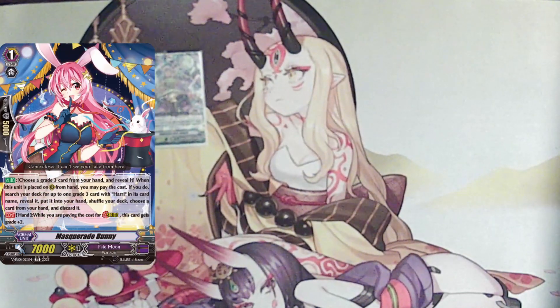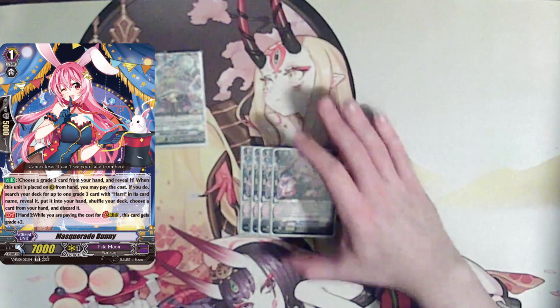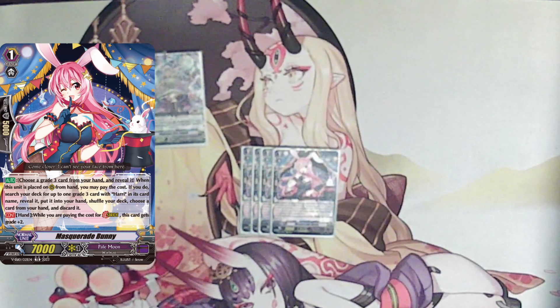Moving right along to our other four-of: Masquerade Bunnies. Since we're only running one Hari and playing a big count of grade 3s, when going first and needing to find Hari, we can call down Masquerade Bunny. When placed on the rear guard circle, you may reveal a grade 3 from your hand, and if you do, search your deck for up to one grade 3 with Hari in its card name, reveal it, put it into your hand, then choose a card from your hand and discard it. This gives us nice Clifford access for the double markers. She also counts as two grades when paying the stride cost — just more stride fodder.